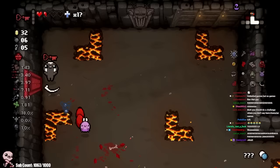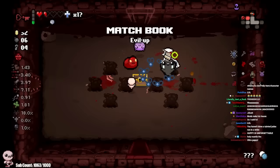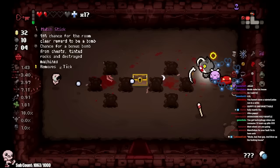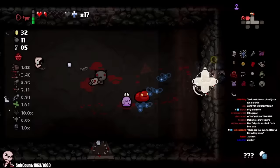Perfection gone. Vine boom. See you later, dumbass. I can use the Red Key here maybe to get into the boss challenge room, as well as find the Ultra Secret. Matchbook is good. I got Mantle here, so it's going to be very hard for me to roll again unless I do it on purpose — which is beautiful.